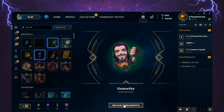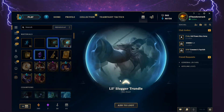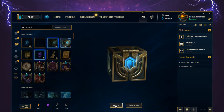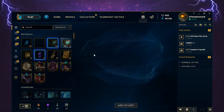Unworthy permanent emote. Lil Slugger Trundle — I thought it was one of those legacy sports-themed ones, but I guess not. Warden Karma skin shard.